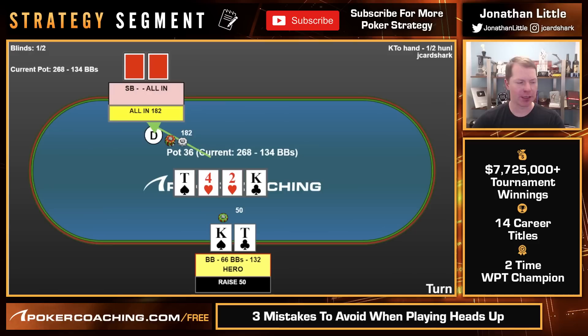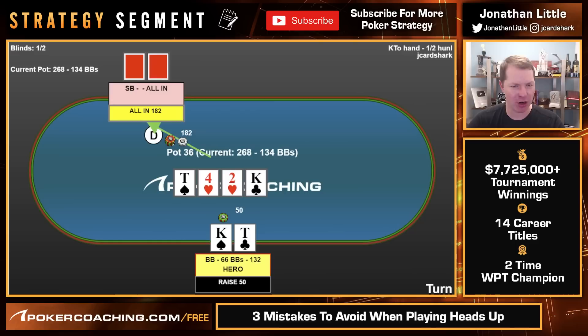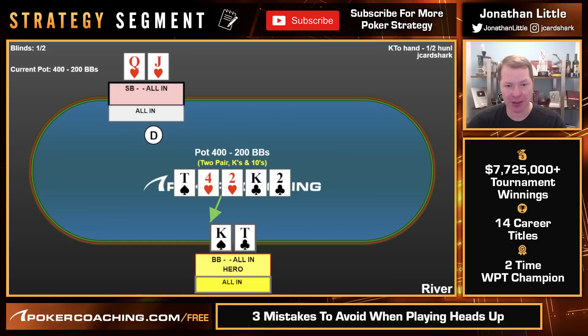Opponent goes all in. Some people think, oh no, they went all in — I could lose. Yeah, you could. Sometimes you're going to get stacked in heads up. Such is life — easy call here. They have queen-jack of hearts, we hold. Notice: if we just called their bet on the turn, they might check back the river and not lose any more money, or bluff $40. Instead, we get all of our money in very good and we stack them. That is exactly what we are going for.